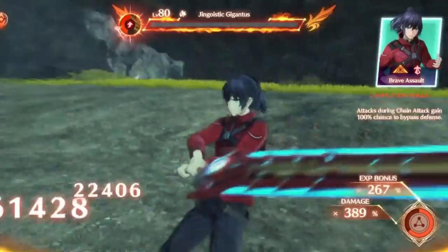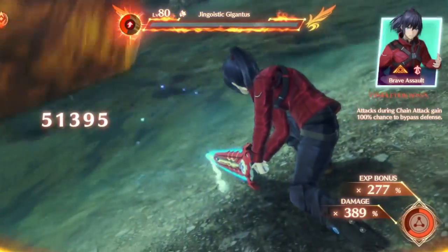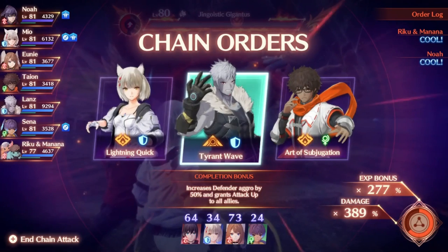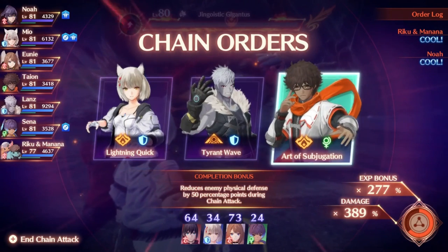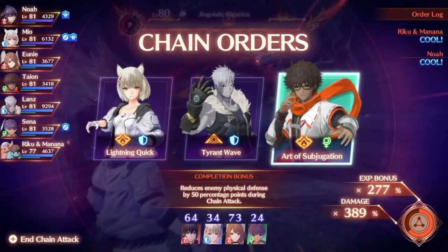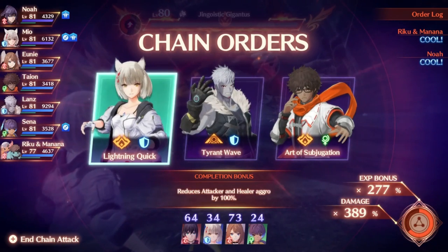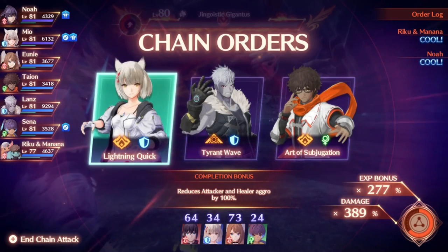There is also a TP bonus for using a role in a chain attack that matches the role of the brave order. The role of brave orders is based on the default roles of the character — Noah is always going to be attack, Lons is always tank, and Uni always healer, and so on for the Agnus characters. This can be helpful in strategizing your TP gain and can be worth paying attention to when selecting your brave order.